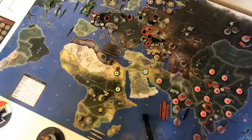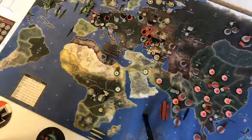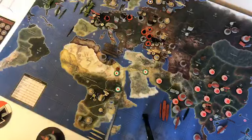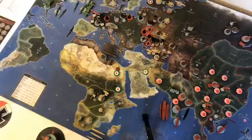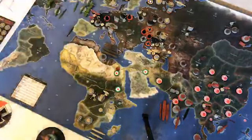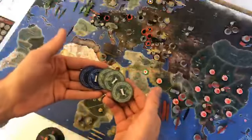We didn't buy any units. We just saved nine IPCs, and we will collect 14. So when we collect 14 and add nine, that's 23. We'll have 23 IPCs for next turn for Italy.